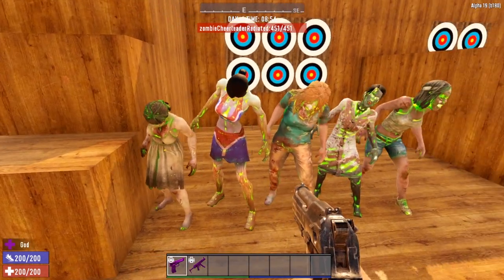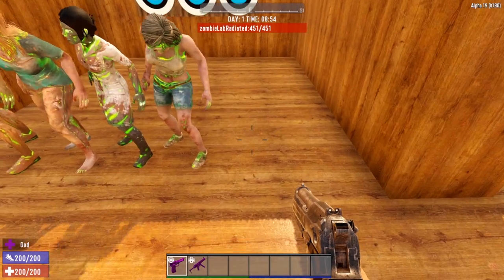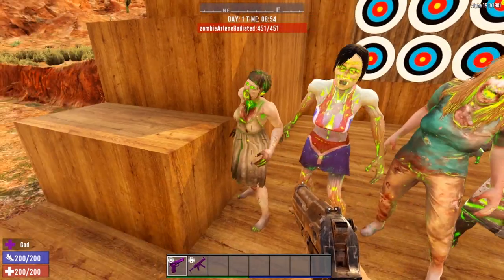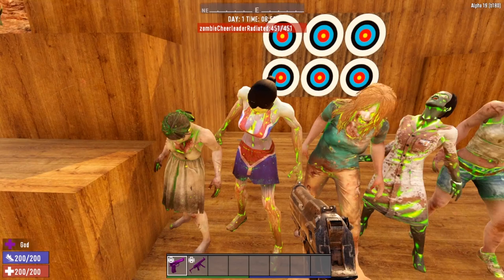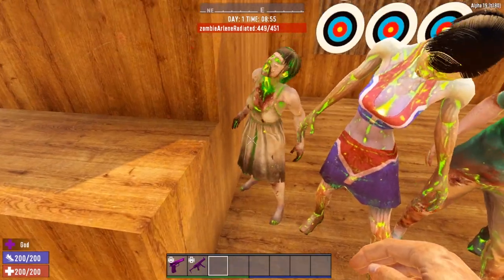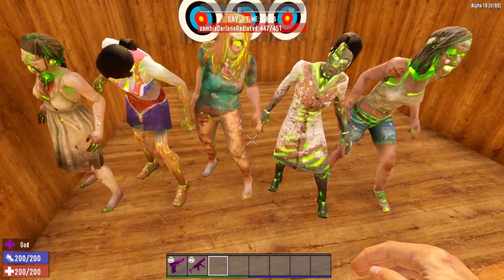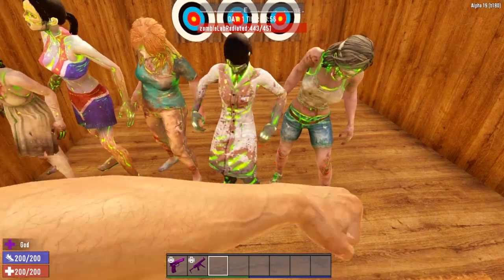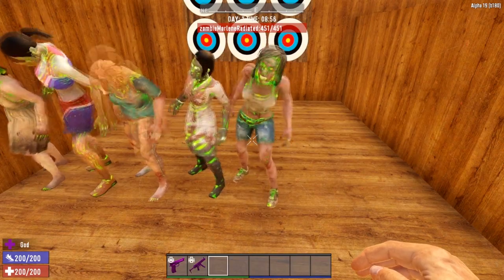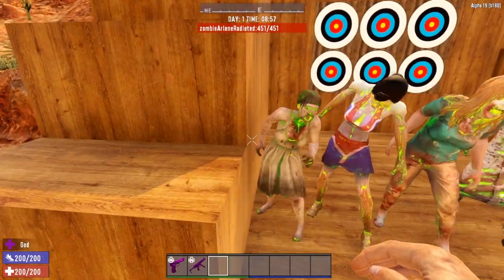We have radiated Arlene, radiated cheerleader, radiated Darlene, radiated lab, and radiated Marlene. There is no radiated version of the nurse or the stripper, so there are only these five. They get an increase in HP up to 451 hit points, and they also gain the ability to regenerate. You'll notice her hit points increase over time — punch her down to 443 and she's back up to full health. The radiated zombies do have the ability to regenerate health. That's the only major difference between the feral and the radiated, plus they're all green.